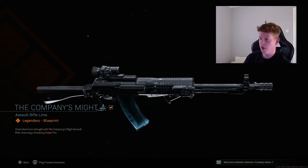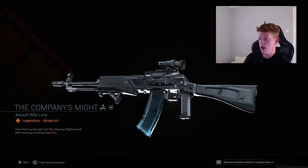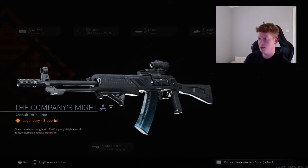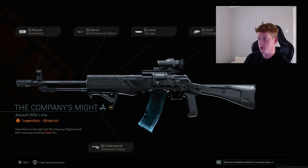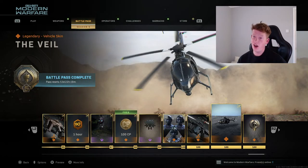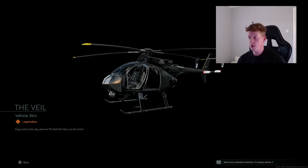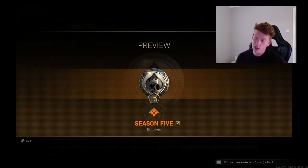We also have the Tier 100 assault rifle variant - it's actually the AN-94. It has blue ice magazines, all-over black with a skull on the side, and it does have a tracer effect with a shadowy trace of fire. It's an AN-94 Factory X barrel - a tracer AN-94 straight off the bat, I'll take that any day. We have the Veil helicopter skin, all blacked out. Last but not least, the Season 5 animated emblem which looks very cool.